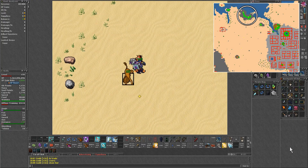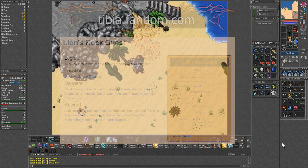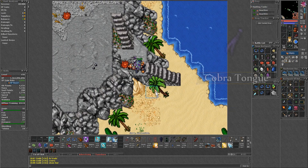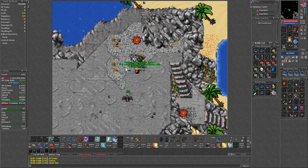The spawn is located in Darashia, but you need to start the Lion's Rock quest in order to access it. Don't worry though — you don't need to do the whole quest. All you need is to get a cobra tongue and then head to the spawn, as the other two items you will get there.